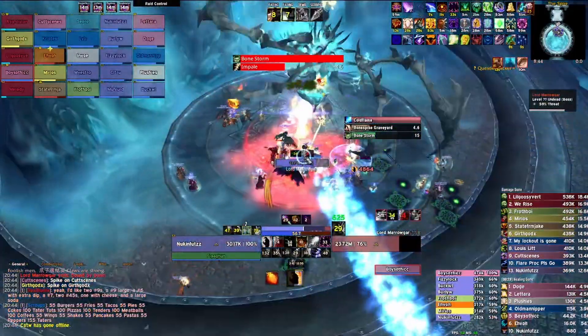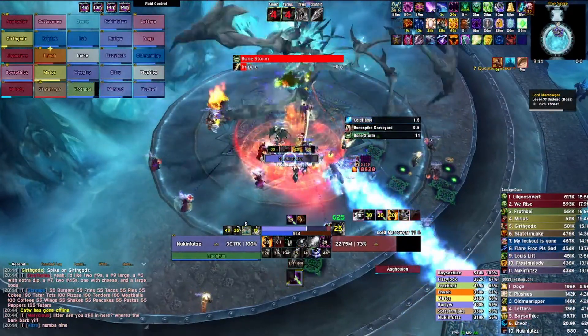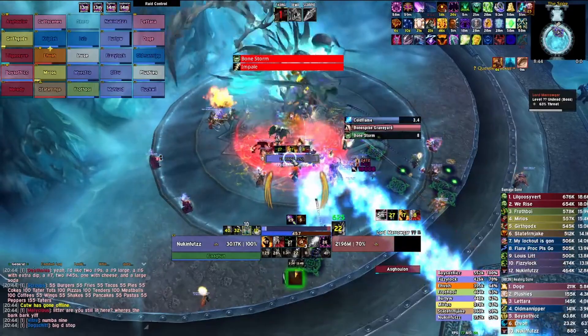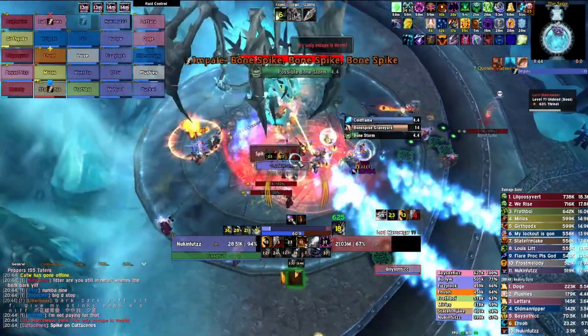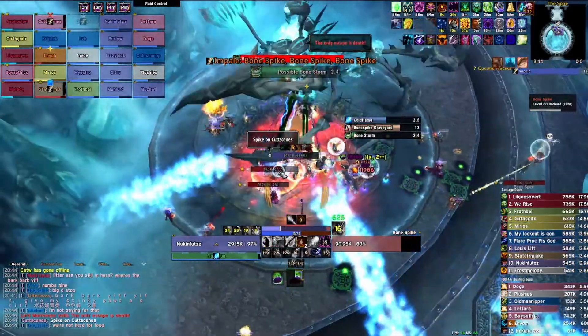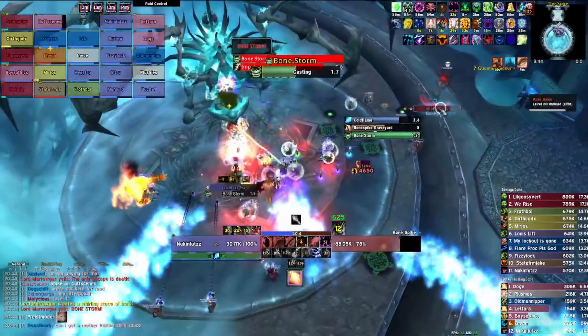Regardless, the fight is a gamble on how many times you get spiked. Speaking of spikes, you will want to Seed if there are two or more spikes near the boss, and you will also ideally snipe a Decimation off of one of them. They fall over insanely fast, so this would be difficult, but definitely something you should aim to do for every set of bone spikes.